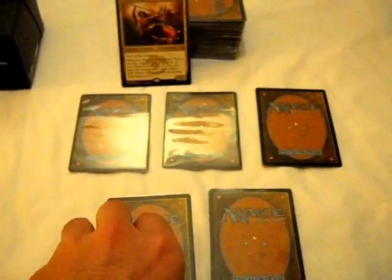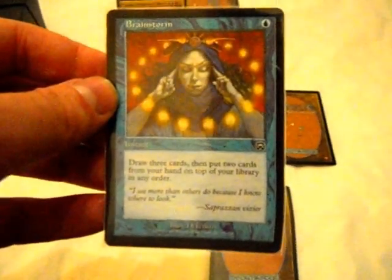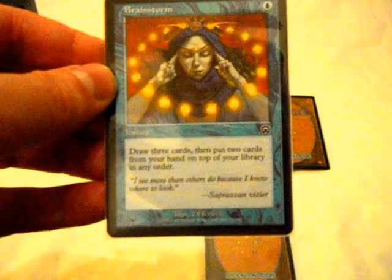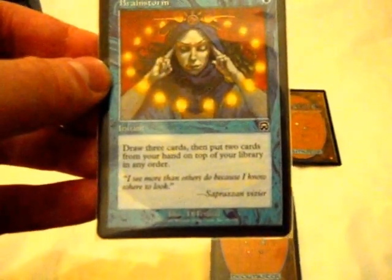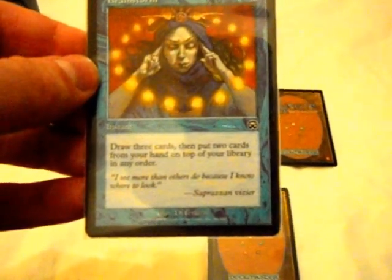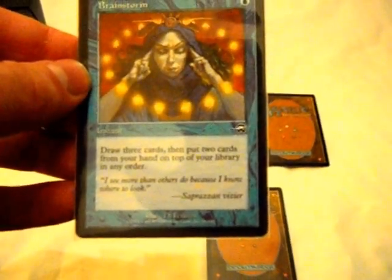So, to start us off, in no particular order except for the last one, we have Brainstorm. This is an old standard card — well, standard as in everyone loves it, rather than the set, although it was at one time. This card, normally it's because you can draw three that everyone loves. And in this deck that works amazingly well too, but the ability to put two cards back in a Narset deck is almost unbeatable.